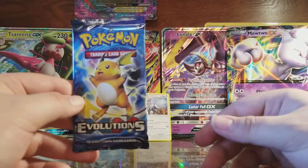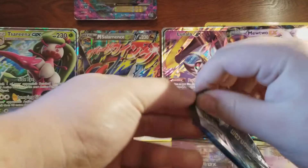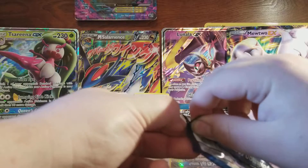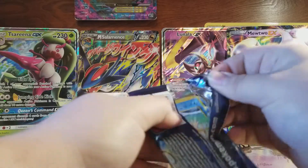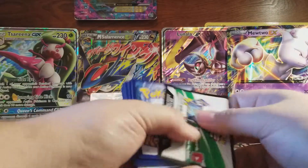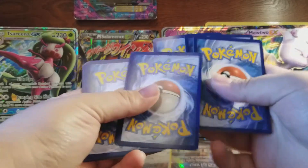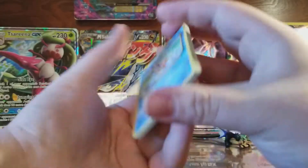On to Evolutions with Raichu on the front. The card I'd like out of here would be the Mega Charizard EX full art card. I do have a few of them in my collection, but more is always appreciated.